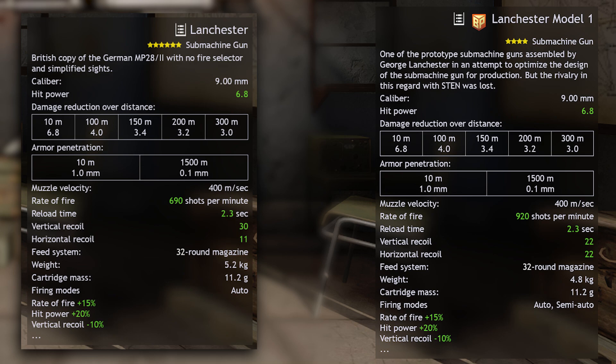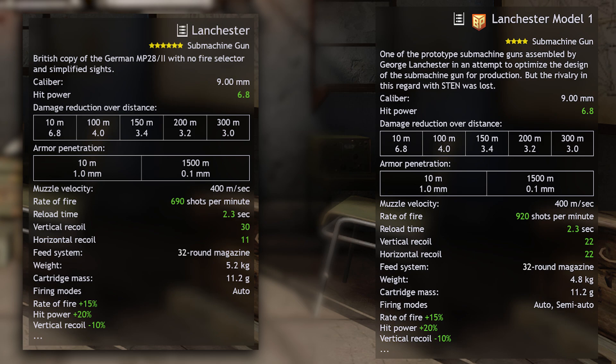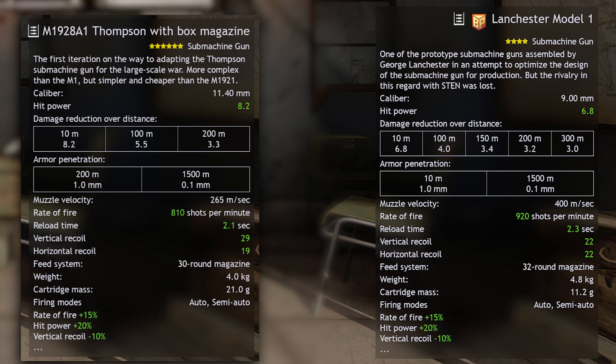In-game is where this thing shines. Comparing the Model 1 and the Mark 1 — the standard Lanchester version we see in-game — one thing sticks out immediately: the fire rate differences. But it also has better vertical recoil at the cost of more horizontal recoil, which is actually double. This still makes the Model 1 better than its standard version. If you compare it against Normandy's current best SMG, the M1928A1 Thompson with box magazine, I would almost prefer this Lanchester Model 1 to it, as it's simply better in all areas apart from one big thing: its damage.